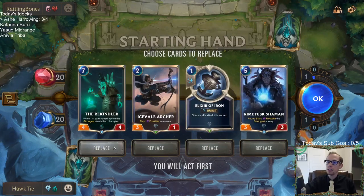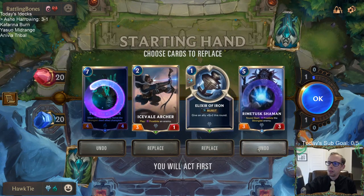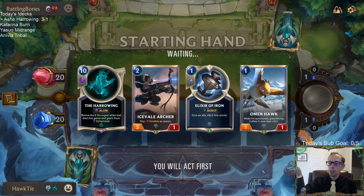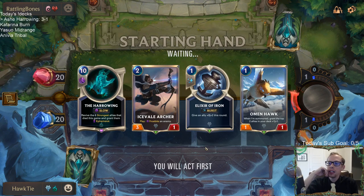Ash is a fun card. I think the Rhyme Tusk Shaman could be pretty decent here, but I feel like we need some more early stuff, and we don't have Ash right now — not having Ash means I want to mulligan more. Ash is definitely one of my favorite champions. Real fun card to play.